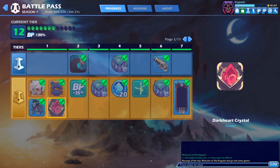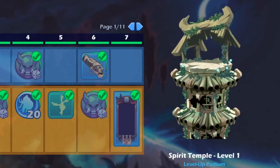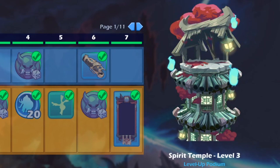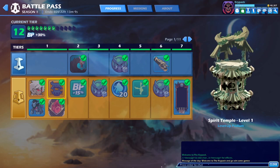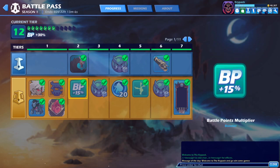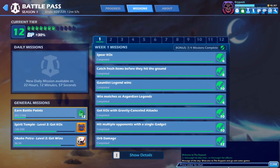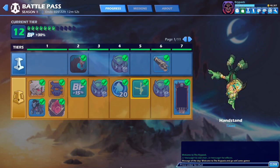You also get the Blue Oni sidekick — pretty nice sidekick. You get the Dark Heart Crystal avatar, which is pretty okay, and the podium which you can level up. Level 3 is really nice in my opinion. You also get these battle points boosters which help you get more of those little emerald thingies when you do the earn battle points challenges — it's basically like XP just for playing the game.